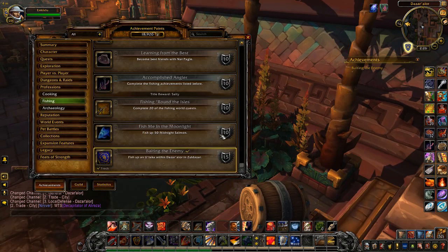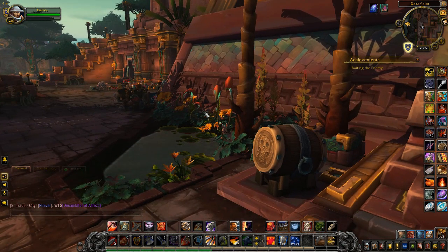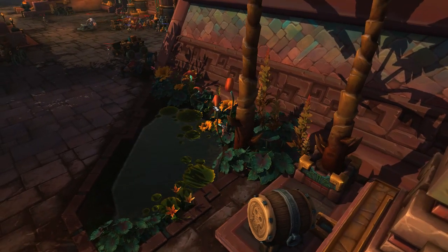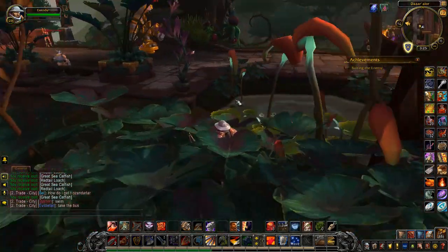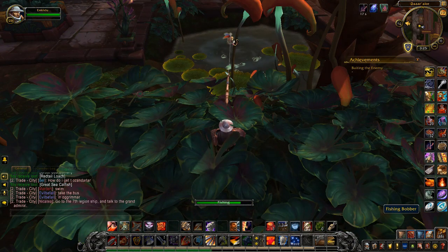You need to fish up the Utica fish from a fishing pool inside Dazar'alor if you're an Alliance player to get the Baiting the Enemy achievement. These fishing pools have a spawn timer — it can be up to about half an hour; I was here almost half an hour before a pool spawned. I'm stood with my back against the building because one of those sentinel guys patrols up and down near these pools, and if you're on the road side of the pool you will aggro the sentinel.